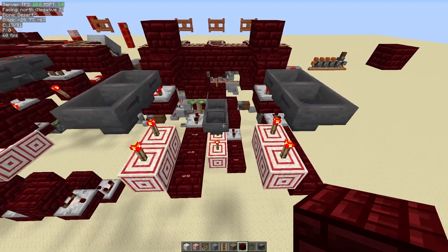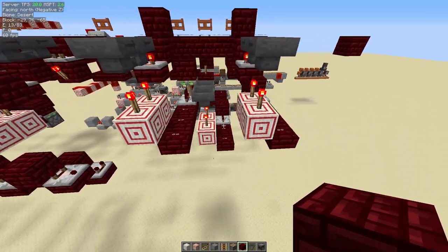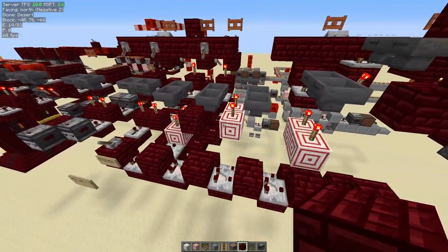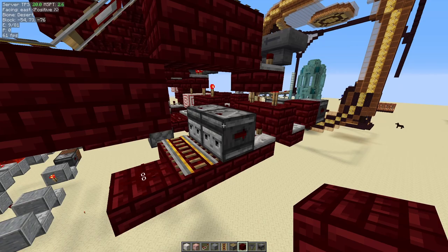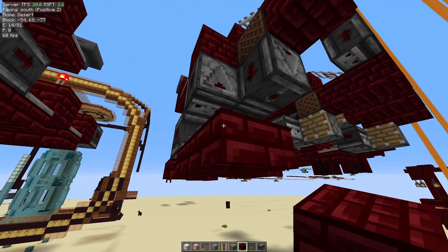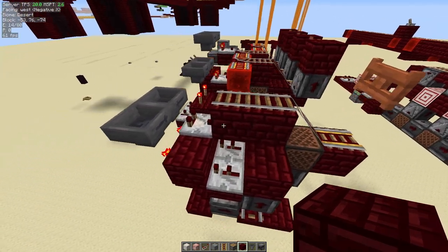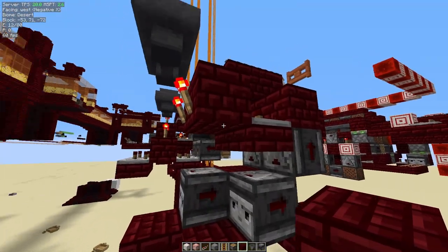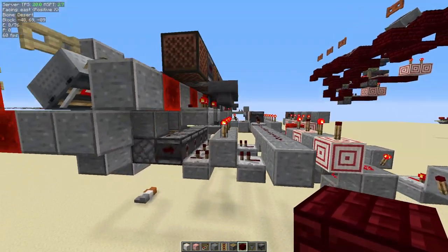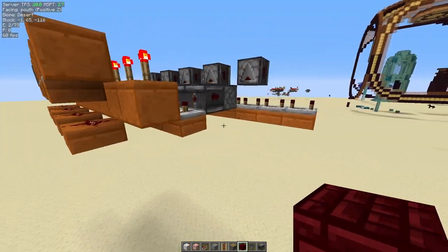I was trying a variety of things to make it more compact, especially to get it down to two-wide tileable. I was working on some variations using target blocks, trying to pull stuff from the side or below, but I couldn't come up with a good solution for that. I was also playing around with a lot of things trying to figure out different ways to power observers together or separately. I wasn't able to get it quite as far down as I wanted, but this is really good — I'm really happy with it and I'm not going to complain.